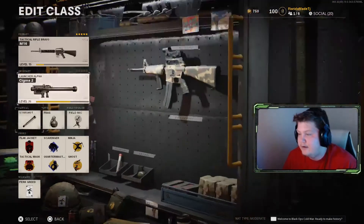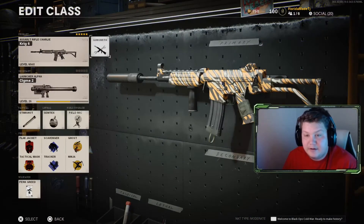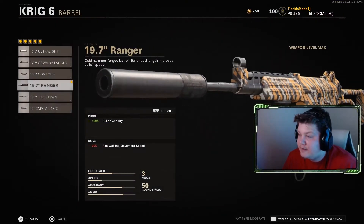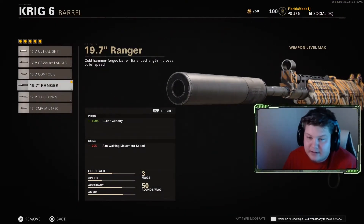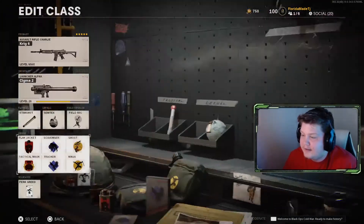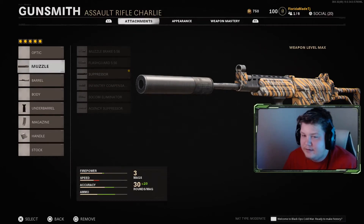I don't know if you saw my Krig 6 video — I'll put it up in the card or down in the description. The only thing different from that video is it's now a 19.7-inch ranger barrel, but other than that same attachments: foregrip, 50-round mag, elastic wrap, no stock. I go in between the suppressor and the red dot depending on the scenario.